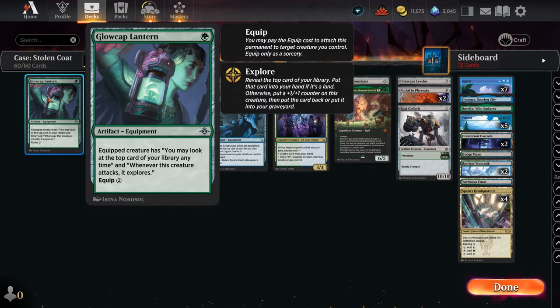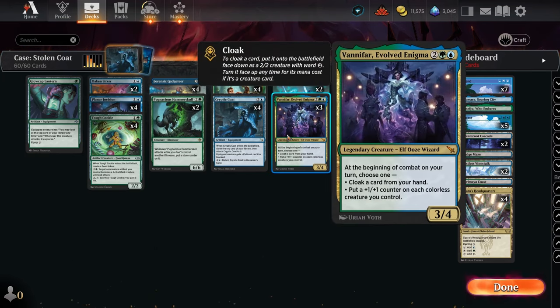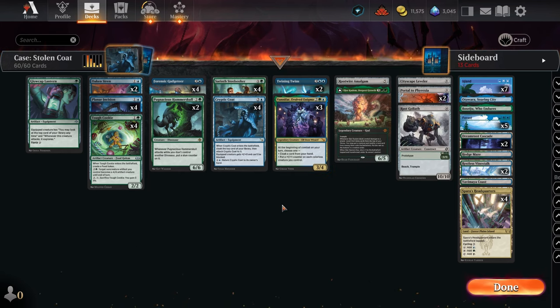Got one Gold-Cap Lantern in there for looking at the top of our library — just trying it out, not sure if it's good or not. I don't know if Vanifir at three mana is good. I got three of them, put them all in — probably just need two. We'll see.